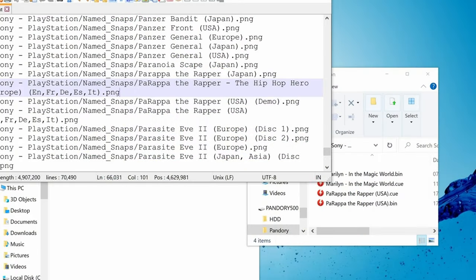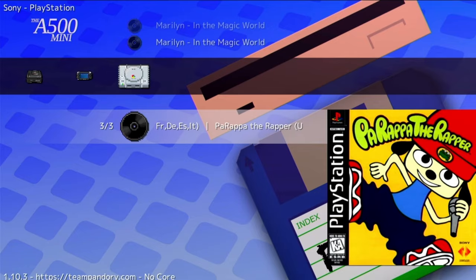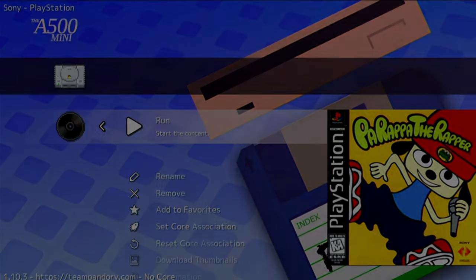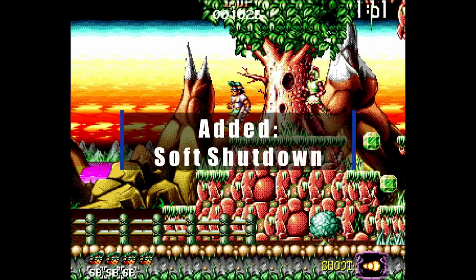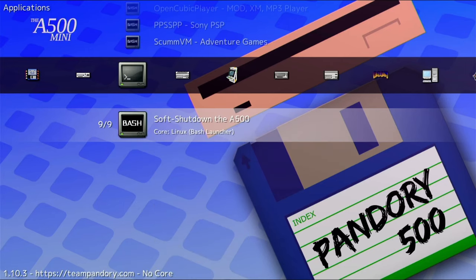We've also added box art from a variety of systems. We've optimized Linux for more free memory and added a soft shutdown so we can safely turn off our A500 Mini.